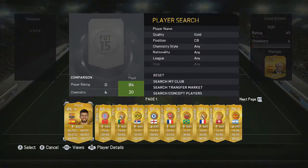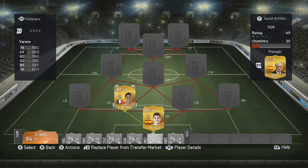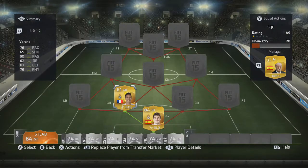The first centre-back is going to be Varane from Real Madrid. He is brilliant. I really like Varane, and this year I do really like centre-backs with medium/medium work rates, so he fits into that category really well. With 76 pace, because I'm such a pace fan, I love Varane. He's really good, and I've used him loads this year because of that Road to Real series I did at the start of FIFA.